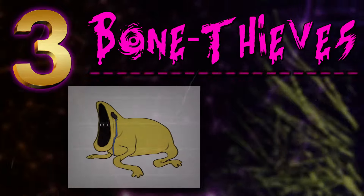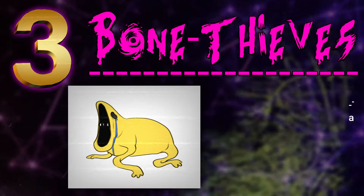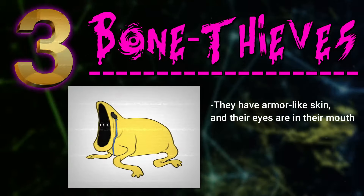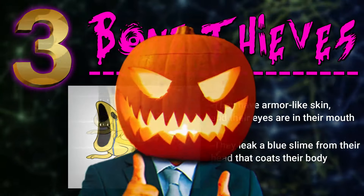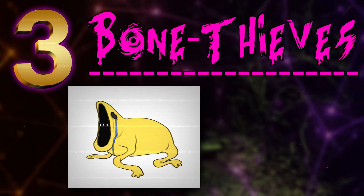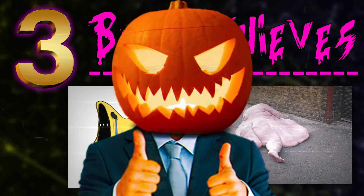Third on my list is bone thieves. Bone thieves are huge, fat, yellow blobs that have impenetrable skin. Their eyes are located on the inside of their mouth, not their heads, and they leak blue liquid from holes in their head. If that doesn't sound creepy enough, they can also de-bone something just by looking at it — literally rip the bones out of a body without even moving them. They just disappear.